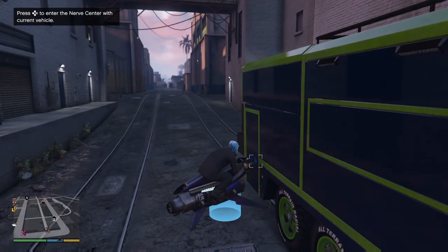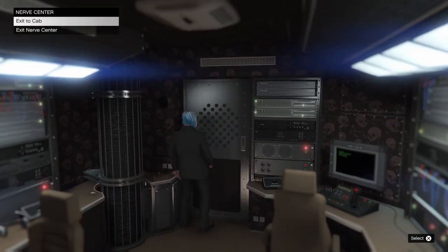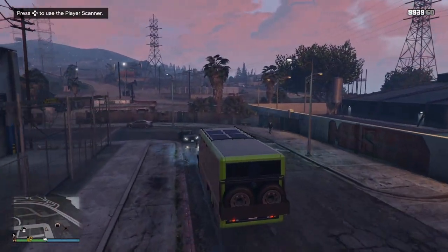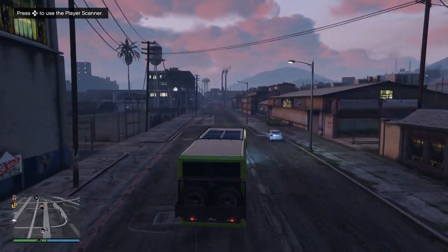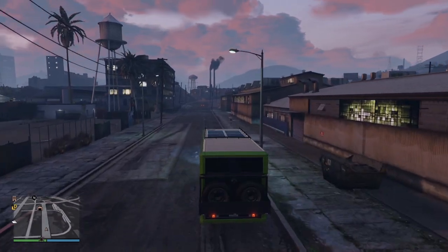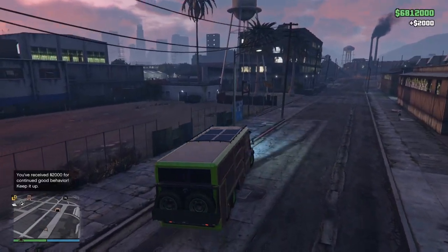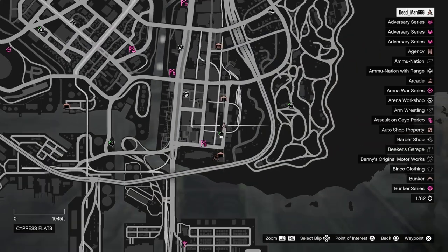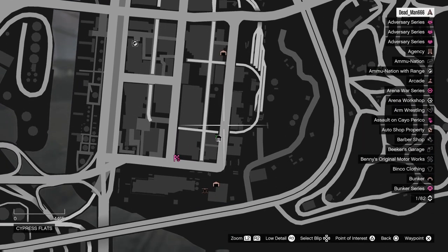So what you need to do next - if you own a terabyte, call it out and park it in between your two warehouses, and make sure you park your Oppressor Mark II inside your terabyte. These are my two most southern large warehouses - they're nice and close to each other. I'm going to park the terabyte just in the middle of the two, on this side to give me more room to get the Oppressor in and out.